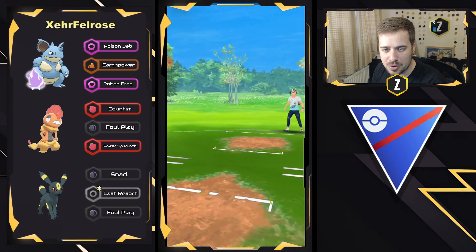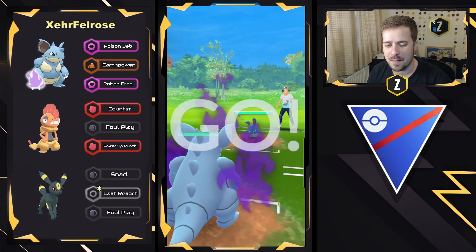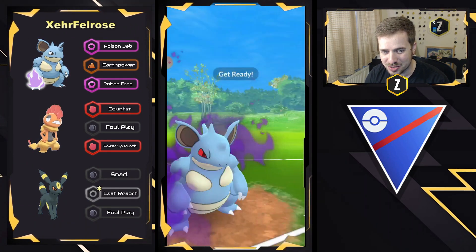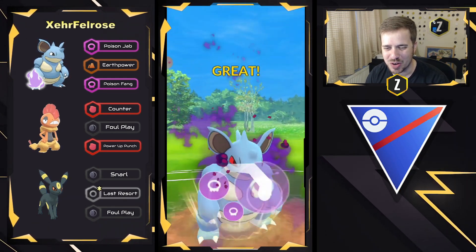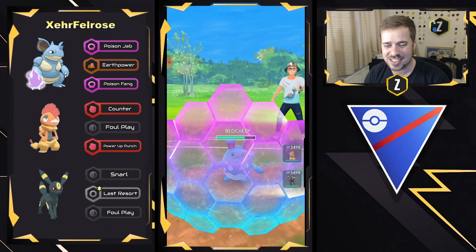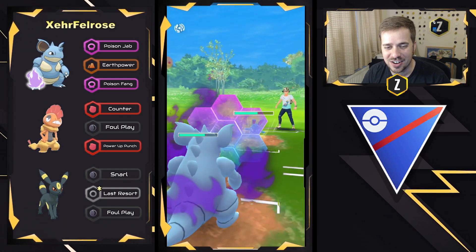Moving into this next battle, we have Nidoqueen on the lead versus Azumarill. Let's see this. Nidoqueen just tearing apart Azumarill right here — this kind of feels like Shadow Victreebel, right? Those Razor Leaf-level damage. This is kind of how it feels. Poison Fang as well coming through, gets the shield, and the Azumarill is not swapping out, which means Nidoqueen is going to tear this Azumarill apart.